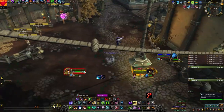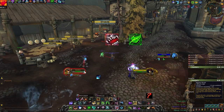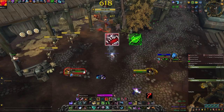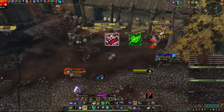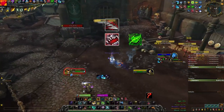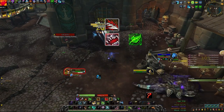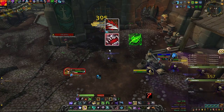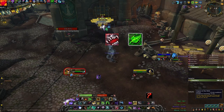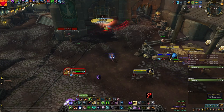Now for your damaging cooldowns — you have two: Aspect of the Wild and Bestial Wrath. You just want to press these off cooldown. Bestial Wrath increases your damage by 25% and your pet's damage by 25% for 15 seconds, with a 1.5 minute cooldown. However, every single time you press Barb Shot, it reduces the cooldown of your Bestial Wrath by 12 seconds — making Barb Shot even more powerful. Aspect of the Wild increases your critical strike by 10% and gives you 5 focus per second for 20 seconds, with a 2 minute cooldown. While you're in this window your focus regen should be really strong.